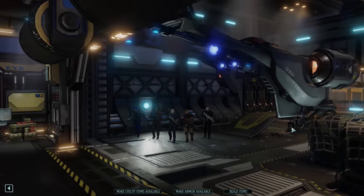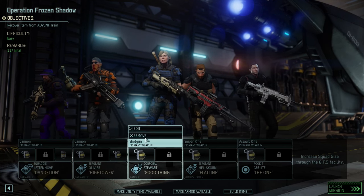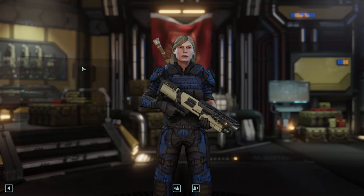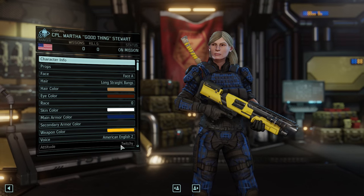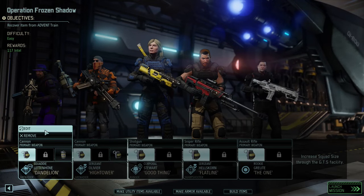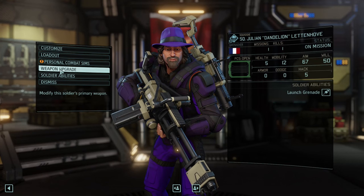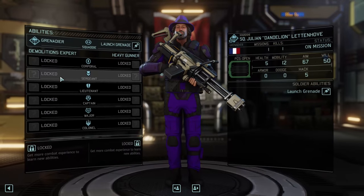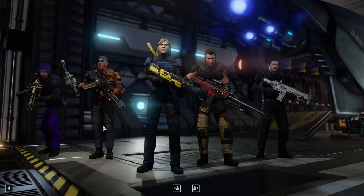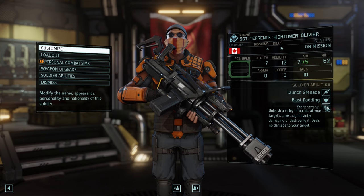So let's head out to West Asia. This is the squad that we had set up previously. I'm going to go ahead and change Martha's gun back to yellow just because that's how I like it. Let's just take a quick review of the soldiers that we have. So we have Dandelion here who's got his grenade launcher ability — congratulations, that's very exciting, you've come a long way. We've got Olivier who has grenade, blast padding, and demolition.